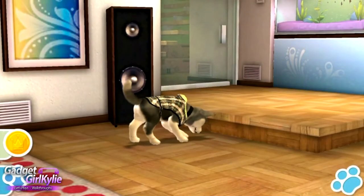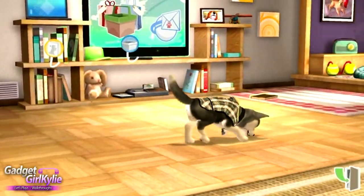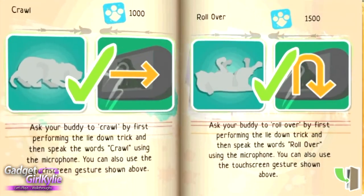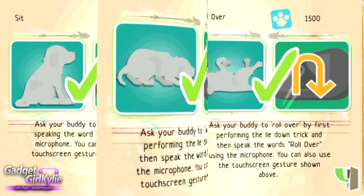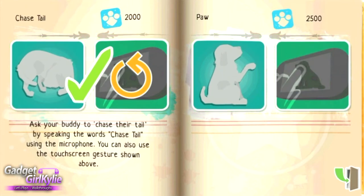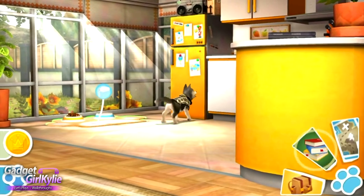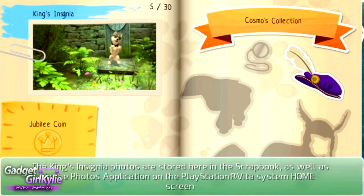If we go back to that option, we've got the second option which is the tricks book — it's a shortcut so we can flick through, see what tricks we've learned, how many points we get for learning each trick, and if we get stuck on the gestures we can look in here as well. We've got another trick which I'll be learning on this episode. We also have the far right option which shows us how much of Cosmo's collection we've found.